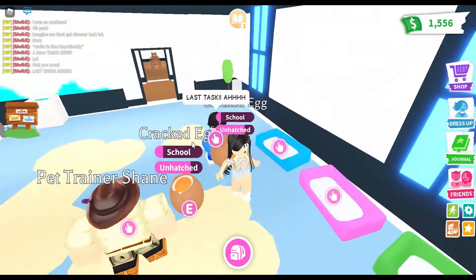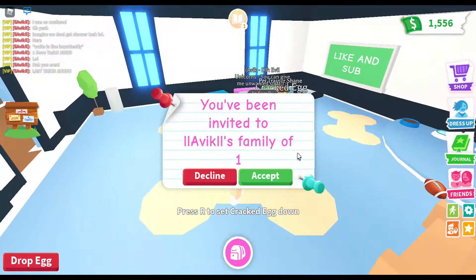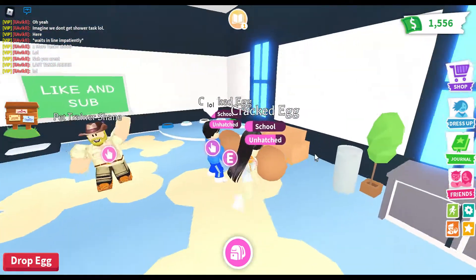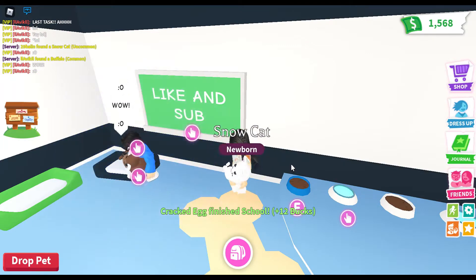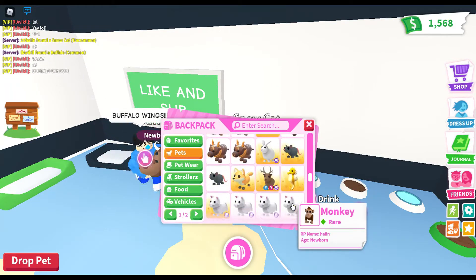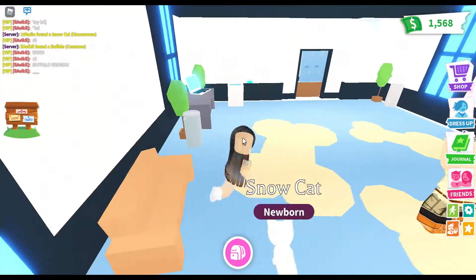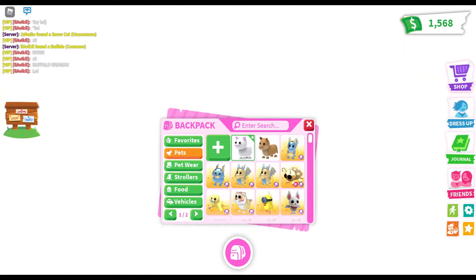Oh my god, I pressed the wrong button! We're gonna dance — dancing with your egg, very safe. Oh my god, it's hatching! I got a snow cat! Wait, I think I have two others. And I have three — I can make a neon! I don't feel like it though. We got a puma and a snow cat — not bad, they're both uncommon.